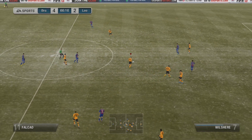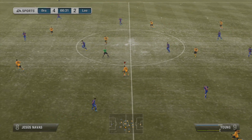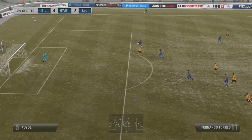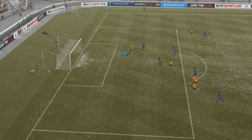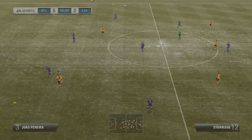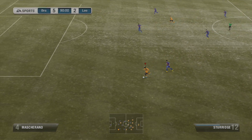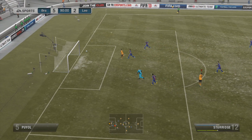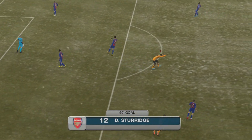David Luiz is an absolute tank as a defender — seriously, if you saw that tackle, the amount of good tackles he's done for me is just insane. Then Fernando Torres for his fourth goal of the game, and then straight over the top to Sturridge — I think it was David Luiz. That was an insane ball, and Sturridge putting it away for the sixth goal of the game.